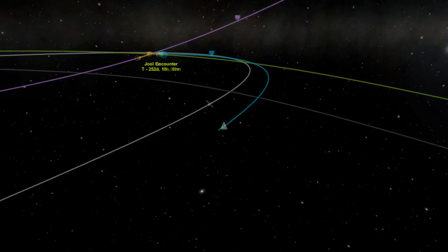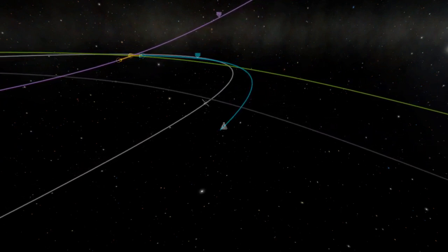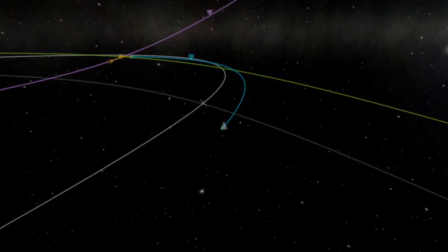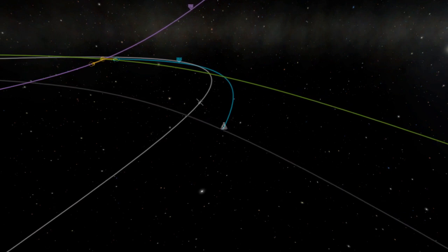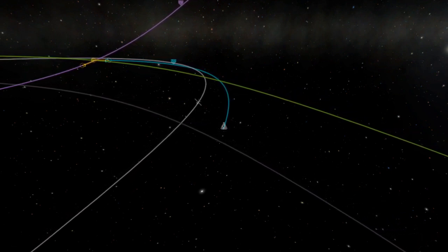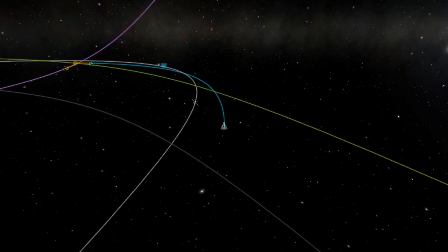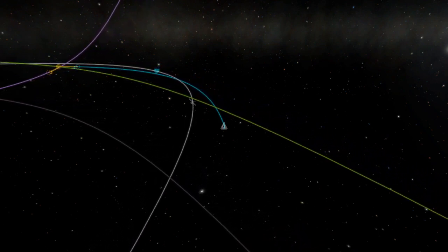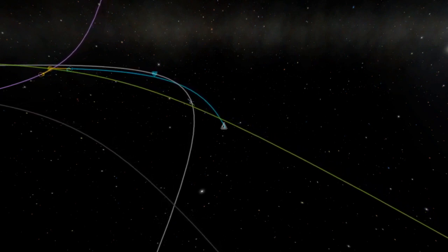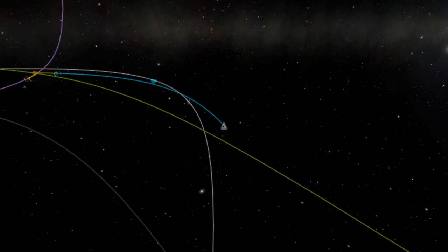Here we are — these are the two flights that are on their way out to Joule. One of them is about 30 days ahead of the other, so we don't have any problems in terms of time scale. This is the first one that's going to encounter Joule, so we can just follow this one, do all of our docking and planning and burning and aerobraking, and then once that's all done we can swap to the other craft and do the same for it. And that's pretty much what the duration of this video is going to be.